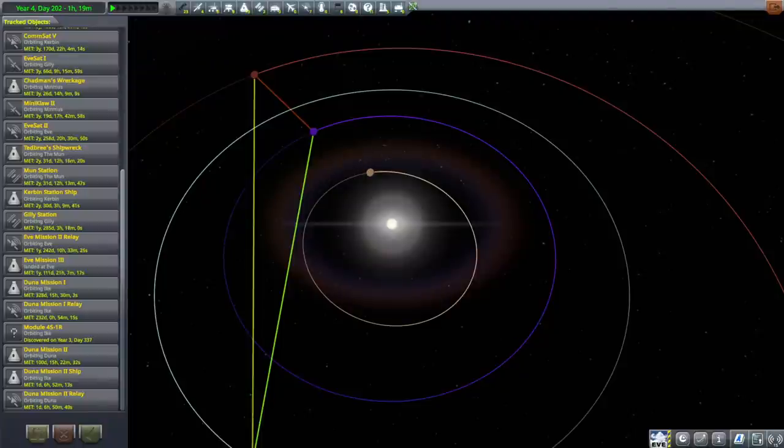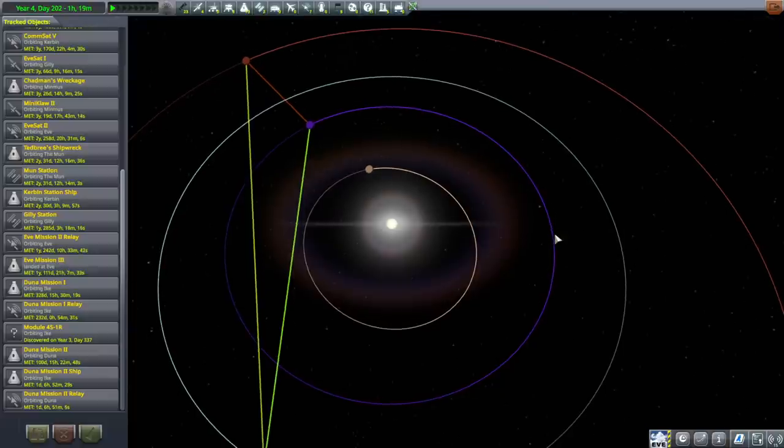Hello everyone, and welcome back to my stock career in Kerbal Space Program 1.11. In the previous video, we left Jeb in orbit of Ike, awaiting a decision of whether he was going to land on Duna or not, or perhaps just return straight to Kerbin. I think I'm going to try and land him because that's more ambitious, and why not.